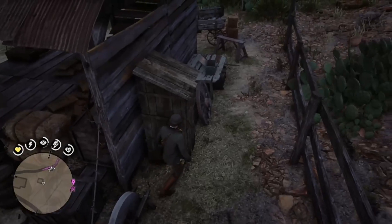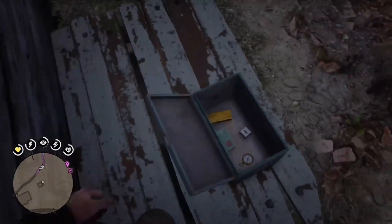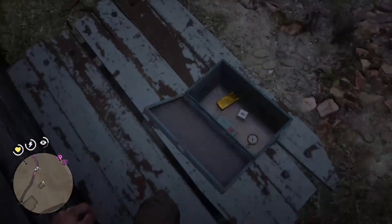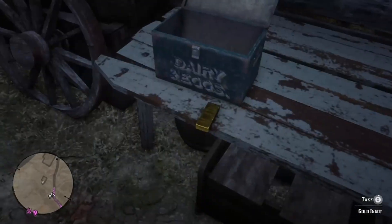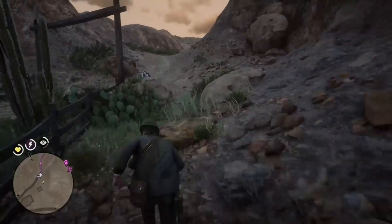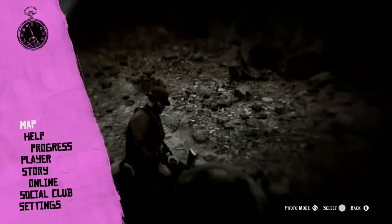This is the second part — the next glitch, and a much better glitch in my opinion. You get a gold bar instead of a nugget. Basically, you want to have this box open before you do any of this, and you want to climb over that outhouse and knock this gold bar out of the box. Some people say it needs to be on the ground — you don't. As long as the gold bar is fully out of the box, this will work.